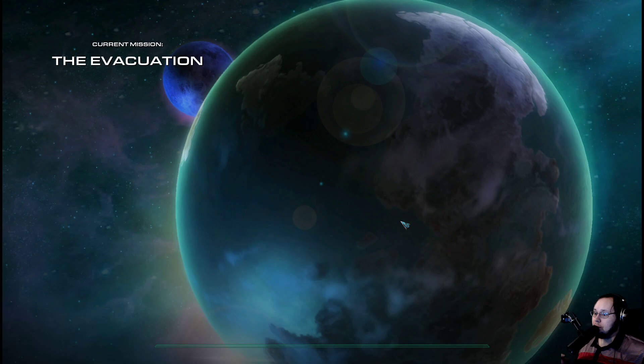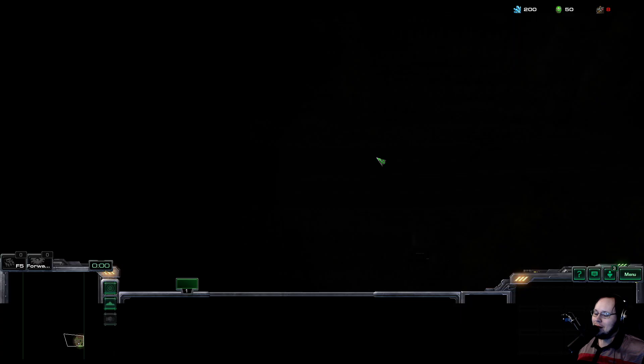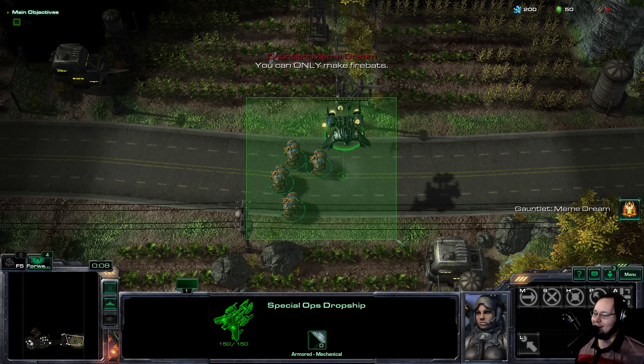One of the reasons I want to go to the evacuation first: A, it's easy generally. And B, you always start out the campaign with three Zerg research. This is something I didn't actually know until like a month and a half ago. But it means that the first — you can only make fire bats.